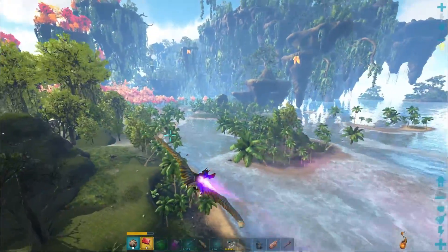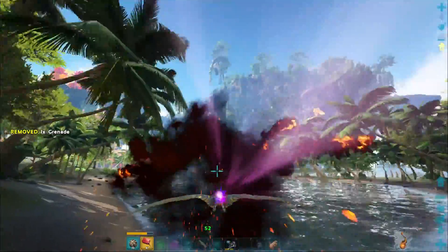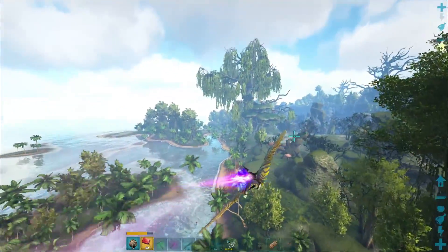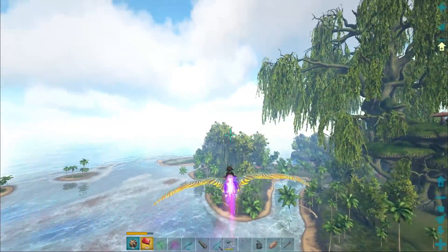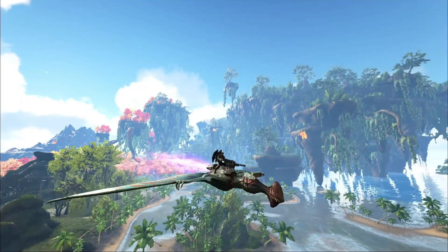Well, it's a lot easier to tame than I thought. We will be using this in the first wyvern fight, I believe — for the alpha or for the gamma boss. Anyway, gonna go ahead and leave this one here. I'm gonna play with this for a bit and use up all my resources making gas and grenades — as always. Thanks for watching and we'll see you in the next one.